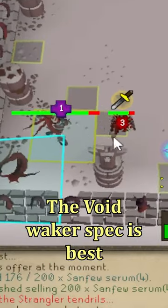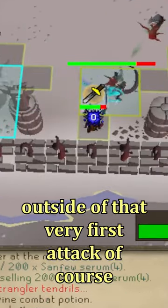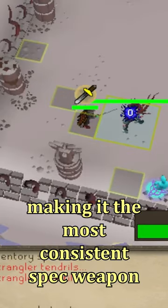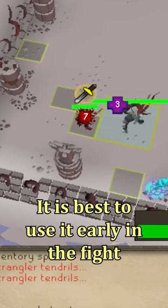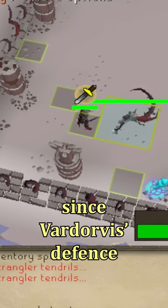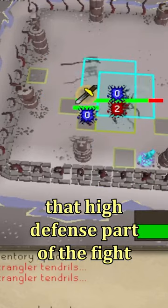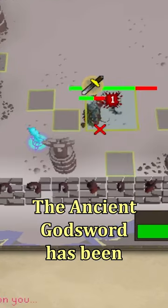The Void Waker spec is best for doing damage. It's 100% accurate outside of that very first attack, and it hits very hard, making it the most consistent spec weapon to use here. It is best to use it early in the fight since Vardorvis' defense slowly lowers during the kill, so it can help you get through that high defense part of the fight a lot faster.